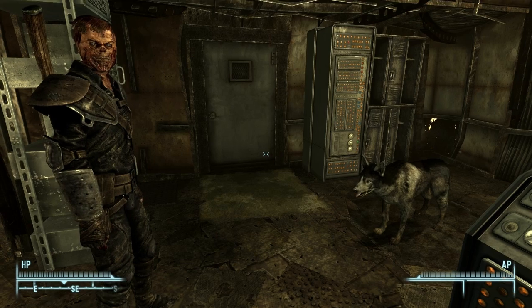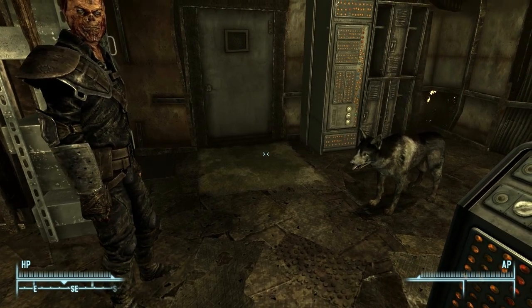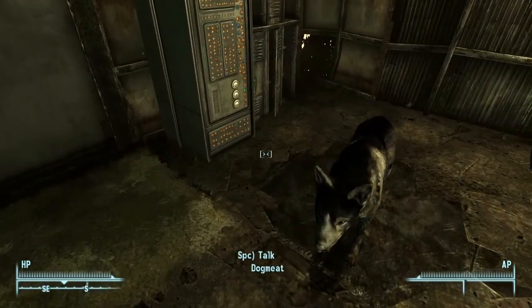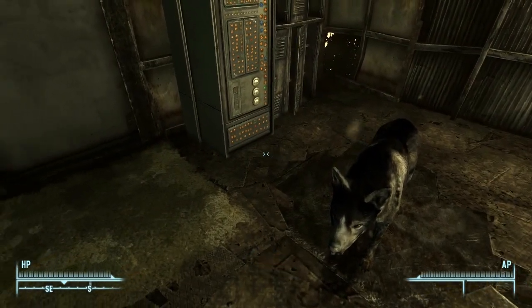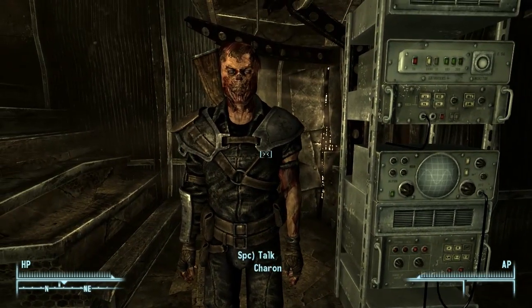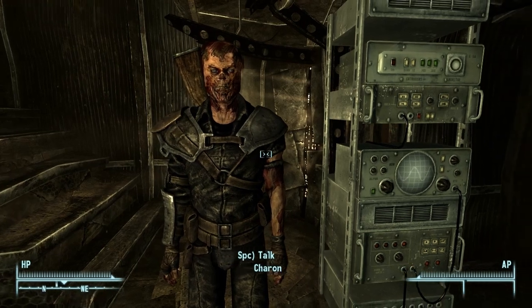I'm pretty sure you can pick up the card catalog and library archive without the quest actually being active, and then just turn them in when you get to that part of the quest. With any luck, I can get seriously injured with a crippled limb in the process and kill three birds with one stone. But I'm about out of time, so I'm going to call it a day and I'll see you next week.